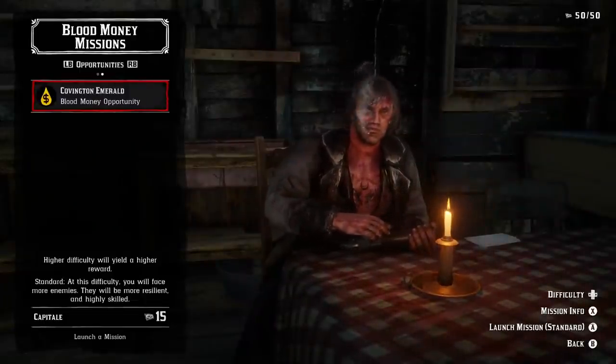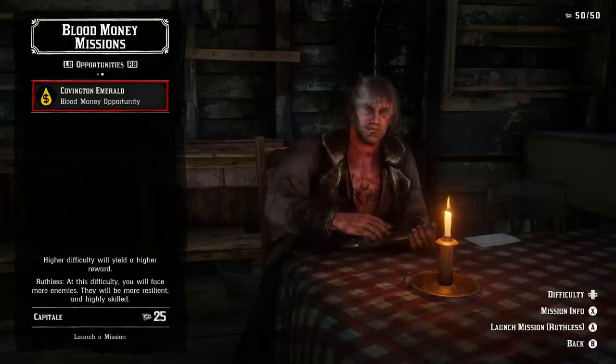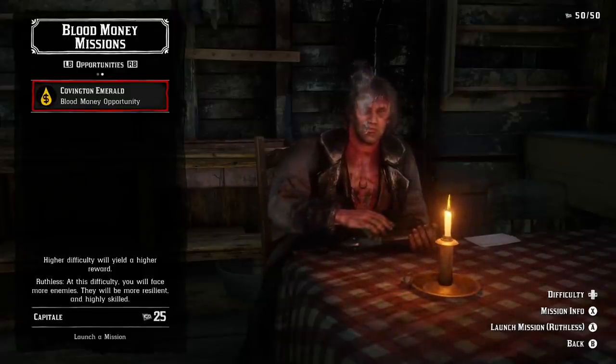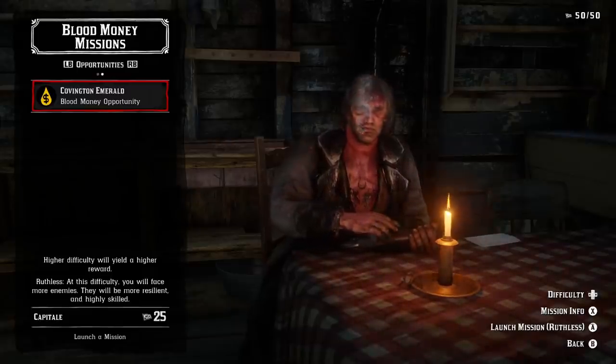We got the Covington Emerald, and we can adjust the difficulties by hitting left and right on the pad. We can go up to Ruthless Difficulty. At this difficulty you will face more enemies and they will be more resilient and highly skilled. Higher difficulty yields a higher reward. At the lowest difficulty we got $75 for 15 Capitale.